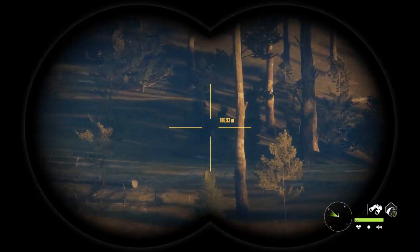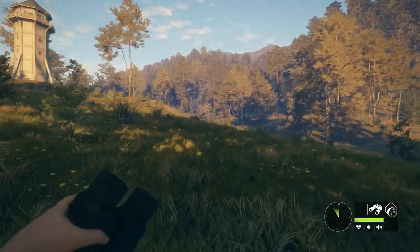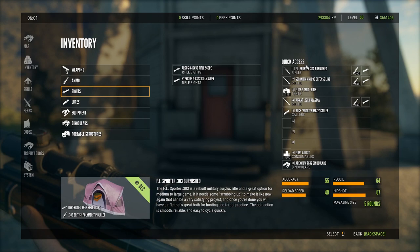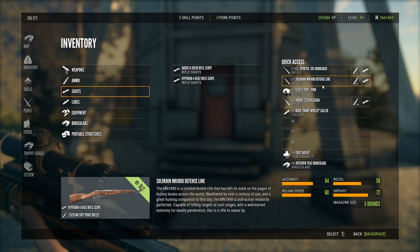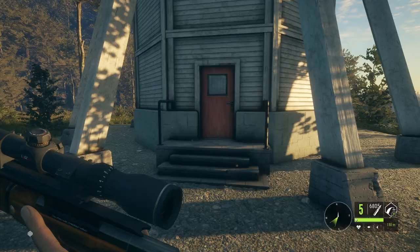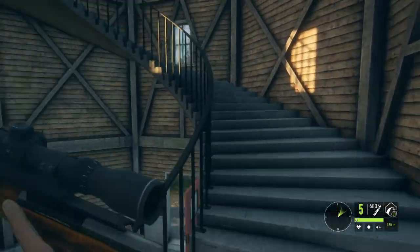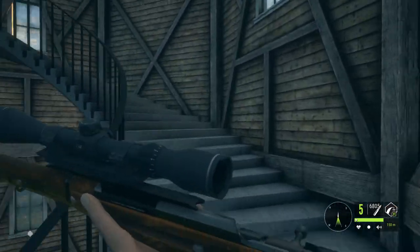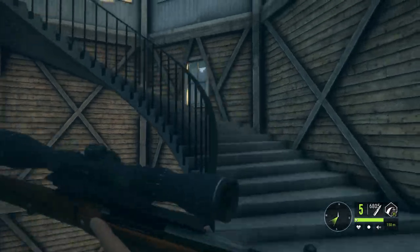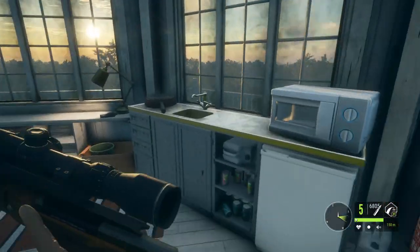Before we end up running around too much, this is the loadout I'm running with. I bought the new 303 to test out, the Solokin for chamois and feral goat — both class three — and the .22 for anything else. I also carry a tent so I always have the opportunity to place down travel points if we find any good hotspots I want to return to. Always bring tents on your first time on a new map — super important.